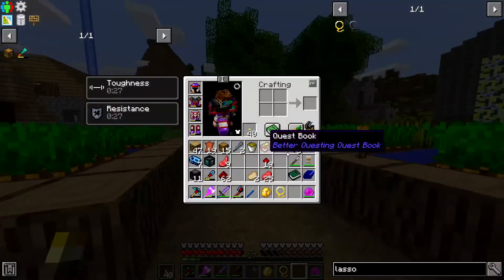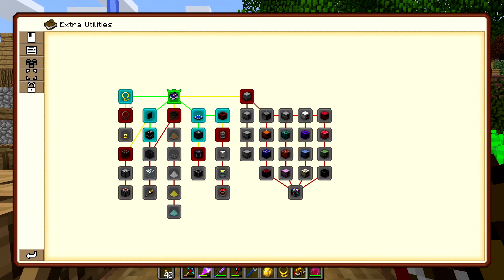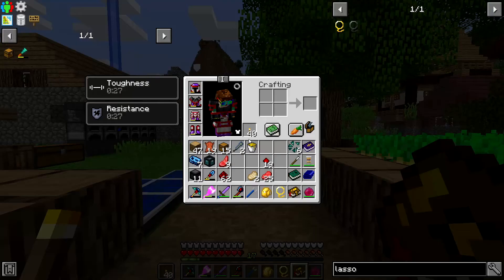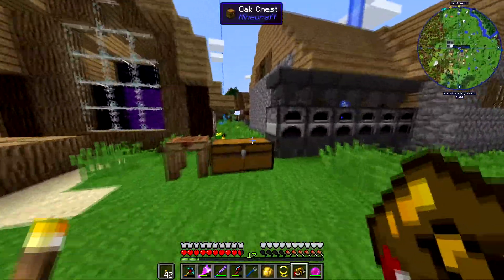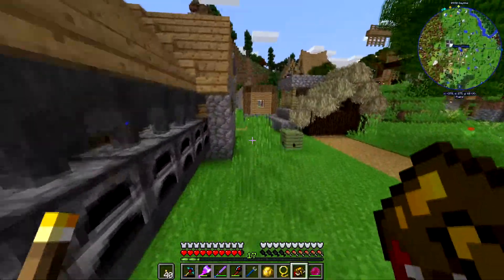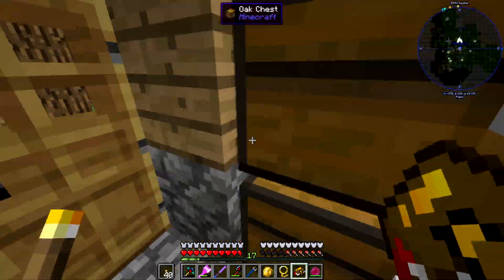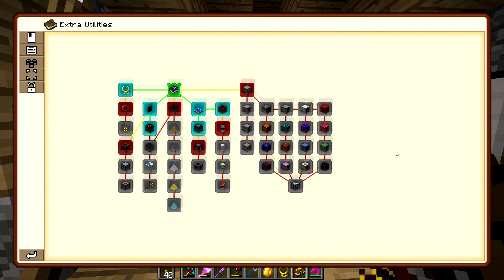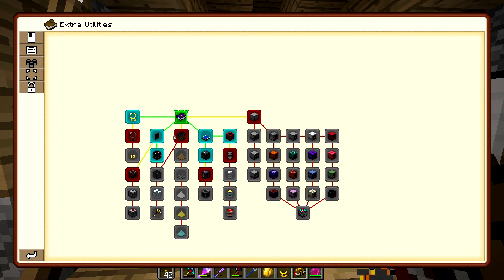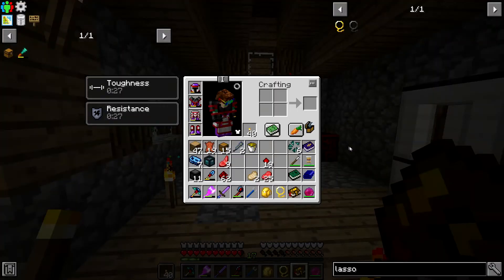The next quest wants the curse lasso, which is made with the drop of evil, which we don't have yet. I'll go get some in between episodes. The drop of evil is a rare drop from wither skeletons — though I feel like it's fairly common, not as rare as wither skeleton skulls.